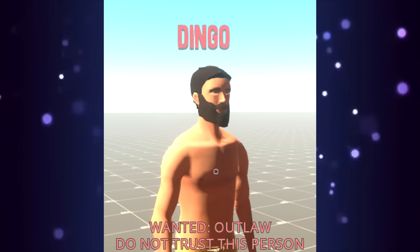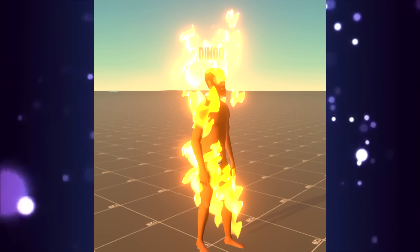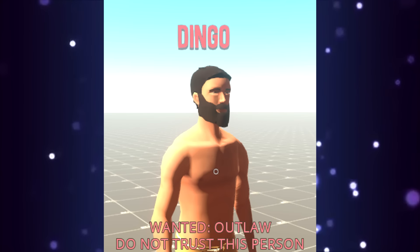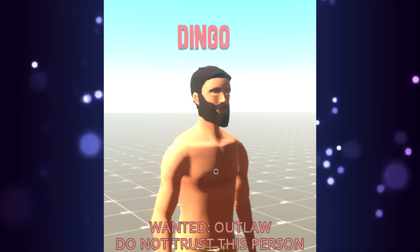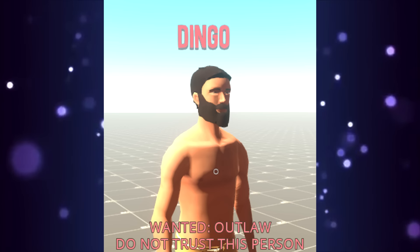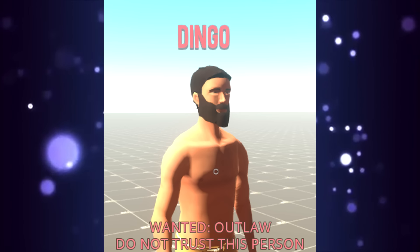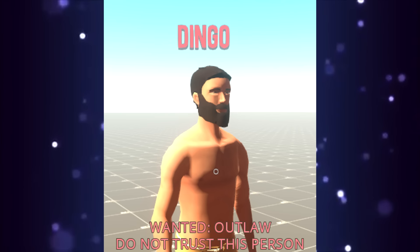They're changing the Infamy system. You get less infamy from killing people that are already Infamous. Their name will be red and they'll get custom skins assigned to them depending on how Infamous they are. So you'll know right away if someone's just out to kill you.